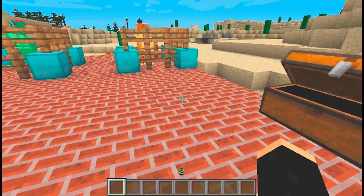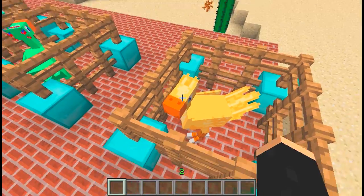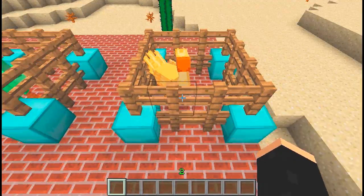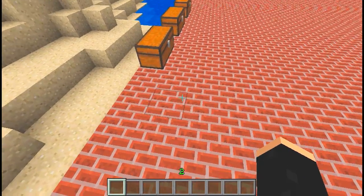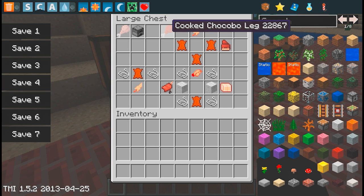You can get raw Chocobo legs by killing a Chocobo, which — I don't understand why would you kill a Chocobo. Look at this thing's face! Who would kill that cute thing? You can kill one of them, put it in a furnace with some coal, and it will make a Chocobo leg.